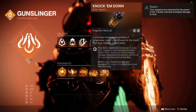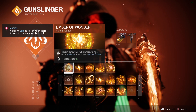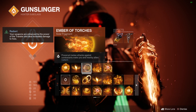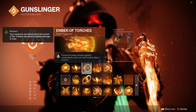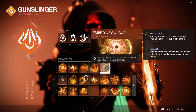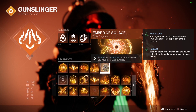To clarify: you don't get Radiant from the aspect itself, but you do get Radiant from one of the fragments. Ember of Power gives plus 10 resilience — that's the only reason I use it. Ember of Beams is technically only useful for the super, so you can ditch that and pick whatever you like. Ember of Torches makes you Radiant when you hit an enemy with your throwing knife. Ember of Empyrean extends the Restoration and Radiant effects a bit longer. Ember of Solace extends it even further — up to 15 seconds — so it lasts quite a while.